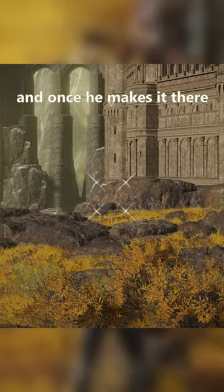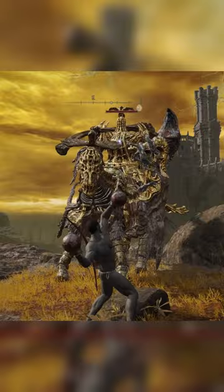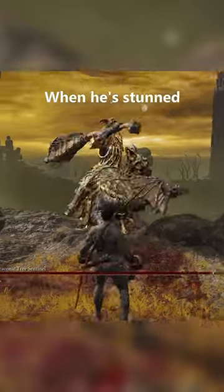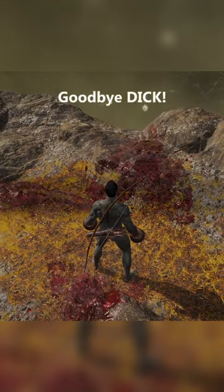Once he makes his final stop at the cliff's edge, run behind him and wait till he turns around. Do two charged R2s and an R1 — with any weapon this should work. When he's finally stunned, just hit him with an R1 and he should stumble right off the cliff. Goodbye, dick.